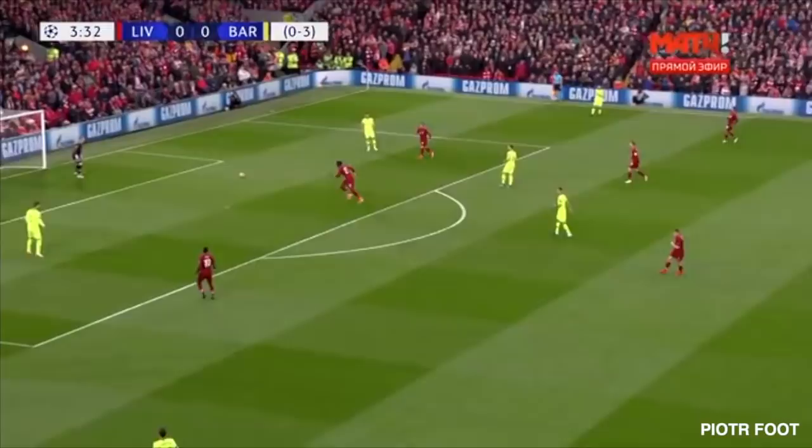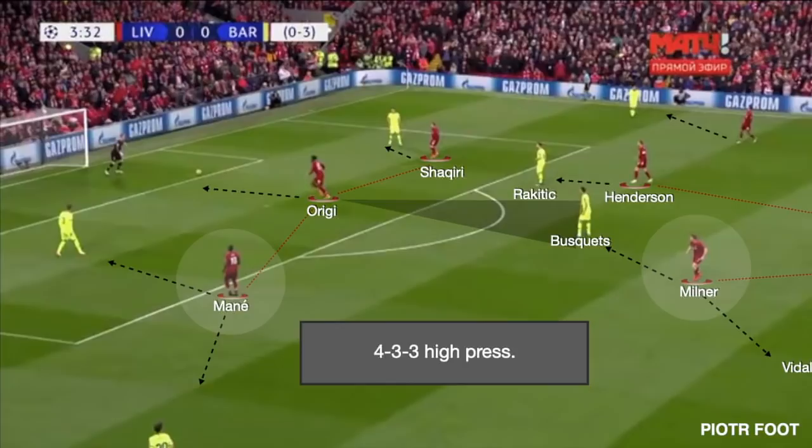Liverpool started the game with an intense high pressing. In order to press, they kept their narrow 4-3-3 shape. Mane and Shaqiri, the wingers, remained zonal to control both the full-back and the centre-back, while Origi needed to stay ball-oriented as well as shutting the pass lane to Busquets. Let's see that in a video animation.